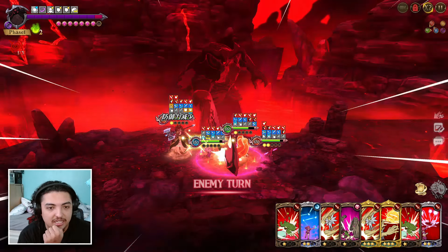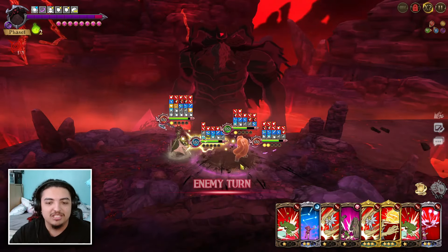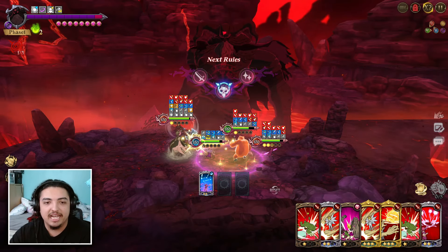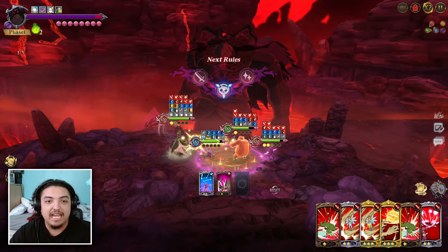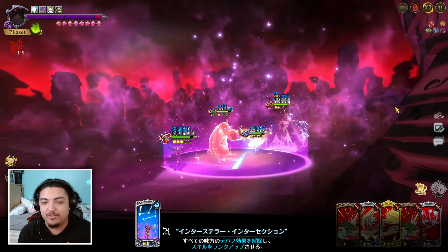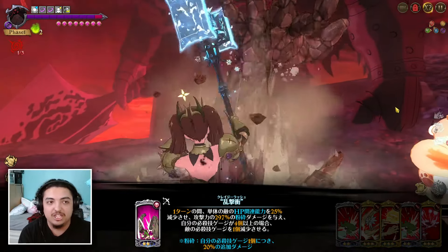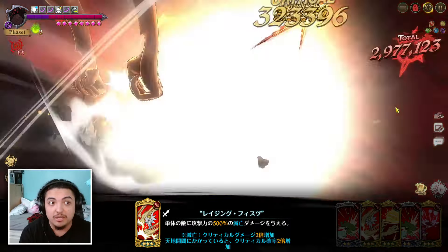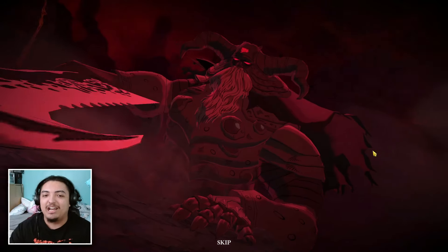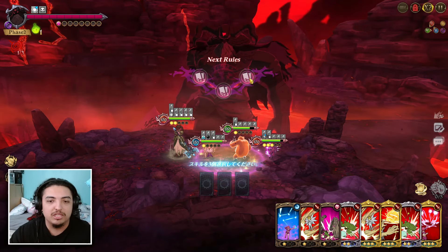We might be able to finish this phase off with DK Meliodas right here. We're getting a lot of debuffs on us — Meli will cleanse and rank up because of those, completely fine. We'll do damage with Dianne and Meliodas. Dianne hits, then Meliodas single target rank three — 5 million! That gets us out of that phase and we're moving into the next phase already. I'll take that.